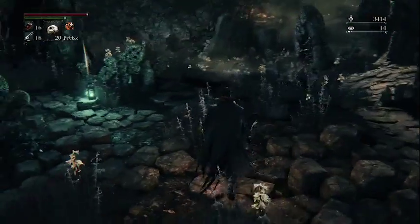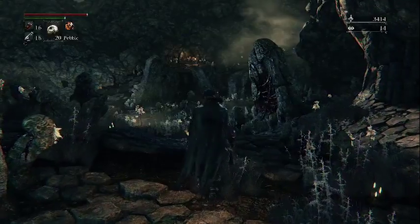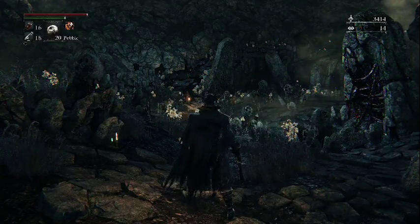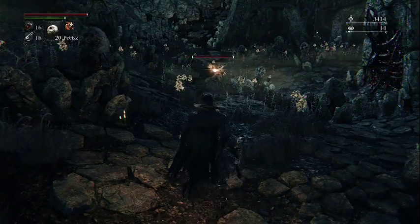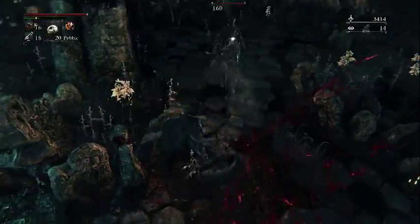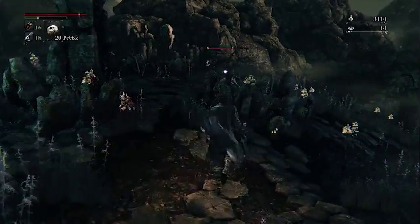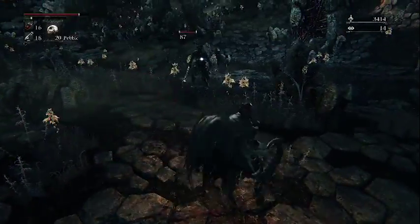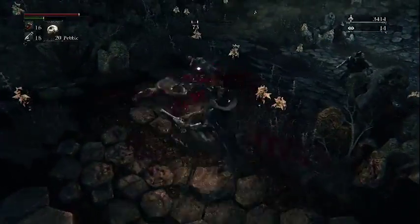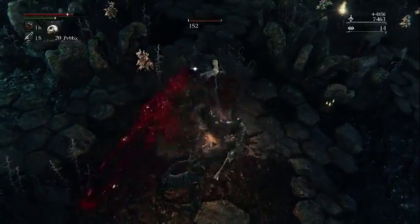We should be triggering one of the hunters any second now. Yep, there he is — right there with the torch. He's making his way over. He's wearing the Yharnam Hunter set, which we don't have because it's frankly not that good. Oh, he has bolts on his weapon — that was interesting. The other hunter got pulled too. This guy is using the Threaded Cane and is dressed as a church hunter.